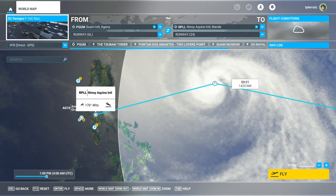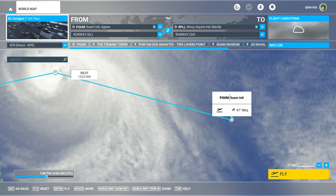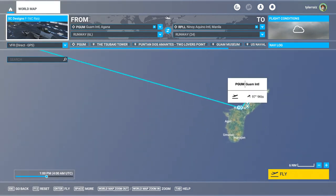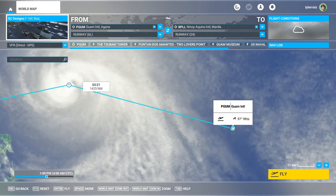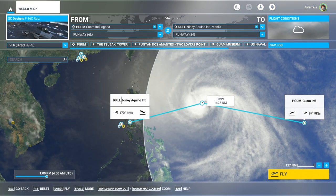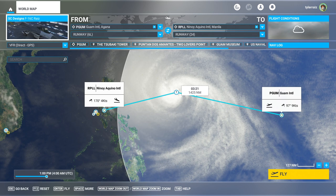When it gets closer to the Philippines, I'll probably take off from the Philippines and check it out, but I wanted to see how Guam was after the update, because we had a world update where they added a whole bunch of Pacific Islands. I want to see the current state of Guam with the new scenery, so we'll check out the scenery as well on our way out to the hurricane.